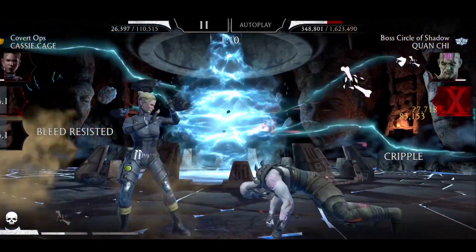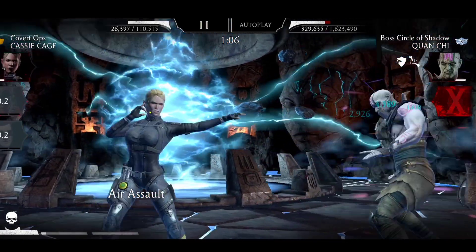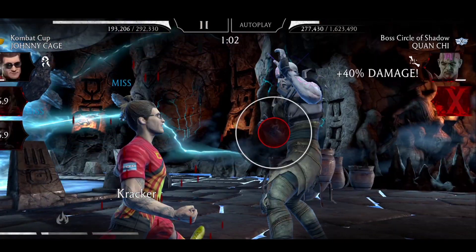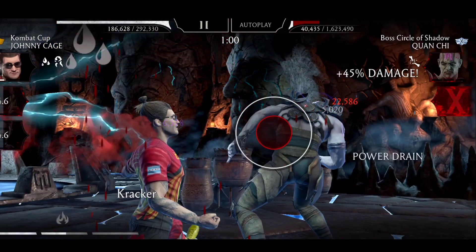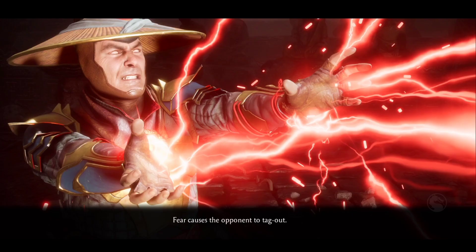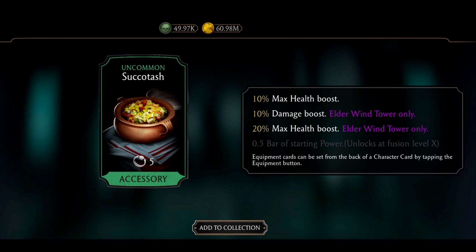Special two. My unblockable is now zero — I need to tag out to reset the effect. Special one and done. We got Sukkotash and it's unlocked.